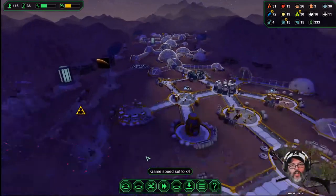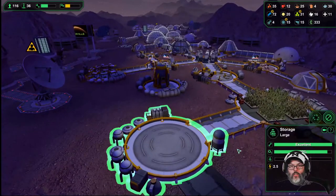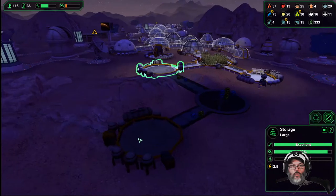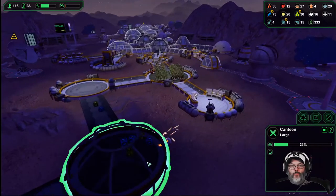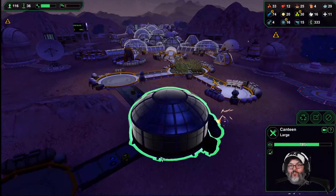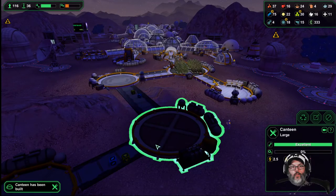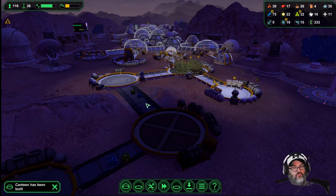Just in case we need it. Dorm has been built — no, that's storage. You can't build them out of order, guys — that's just stupid. Didn't feel like building the connectors while you were out here. That's cool, man.